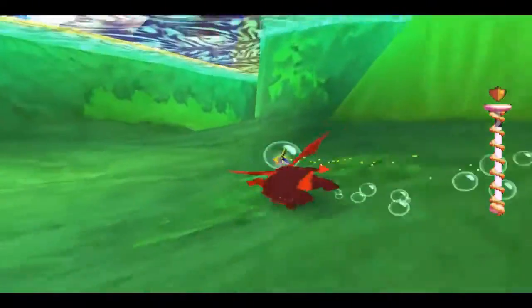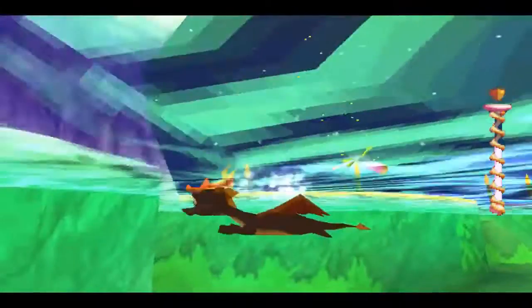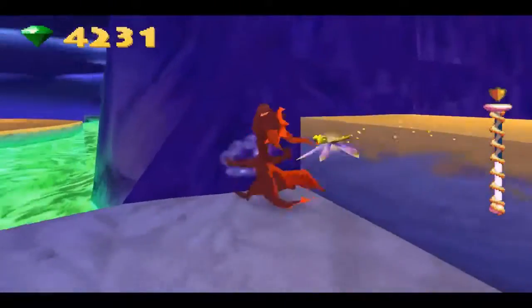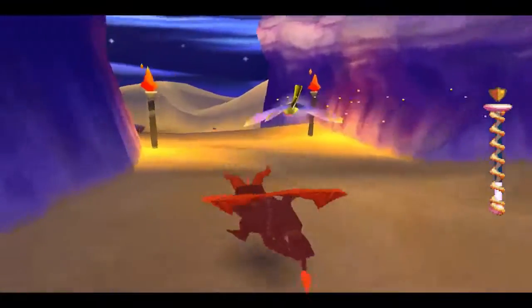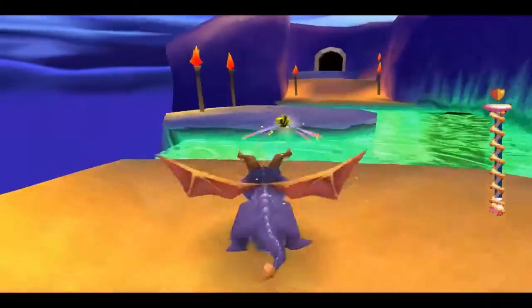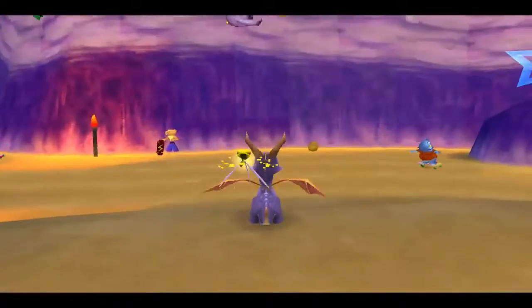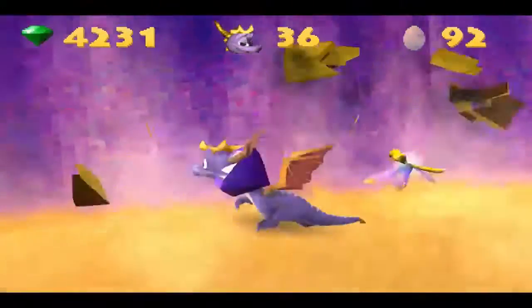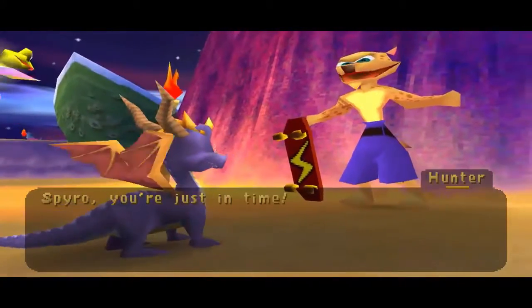In certain games, specifically from Insomniac and Naughty Dog, a lot of the cheat codes you'd use in multiplayer affected all players — for example, in Crash Team Racing if you enter the cheat code to turn all items into other items, that affects everyone. A majority of the other cheat codes are just unlocking the secret racers. But getting back on topic — welcome to Lost Fleet Skate Park! Oh wow, it's Hunter Hawk.